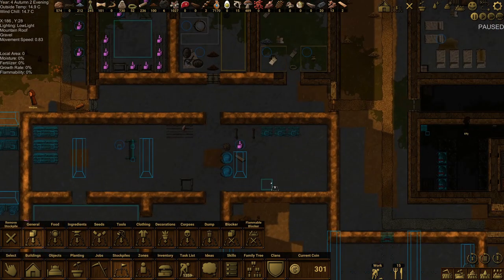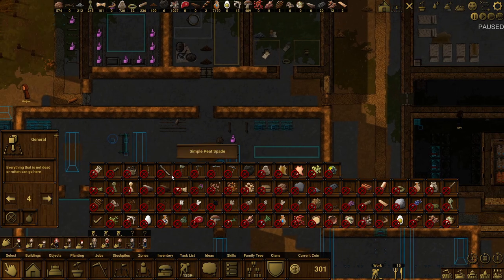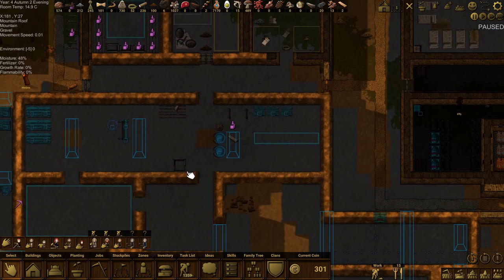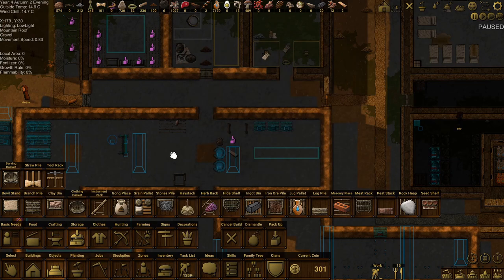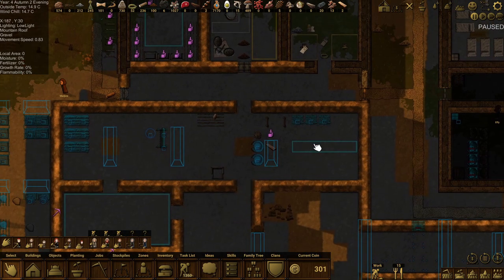We'll put that here in the middle. One long one there, because I might put more sticks on this side. Let's turn them all off - that one - and then we'll only put wood, ash, and charcoal in that area. Bark, I think, has got its own pit. That's iron ore. I'm pretty sure I had a bark storage thing, but it mustn't have popped up, so we'll put it there for now.